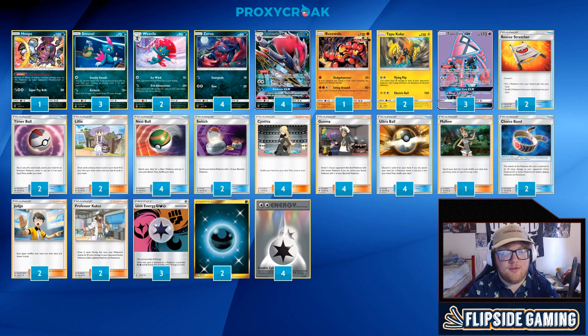2 Timer Ball, since we lost Evo Soda. Timer Ball is our new search-for-an-evolution card that I'm using in almost every Zoroark deck. I would like to go up to 3, but I'm trying to make the deck consistently hit the energy and get the setup I want. Really all I ever want is a Weavile and then however many Zoroarks I can get. I just need a Weavile and then a new Sneasel on the bench ready to go next turn.